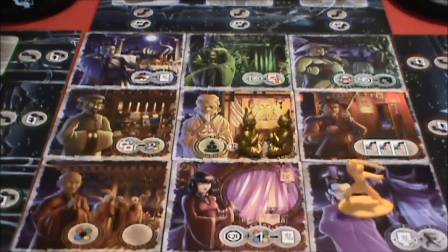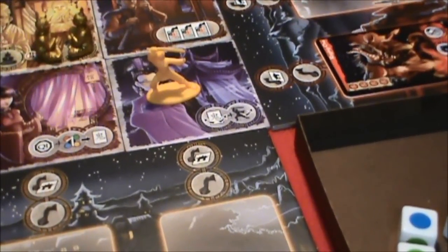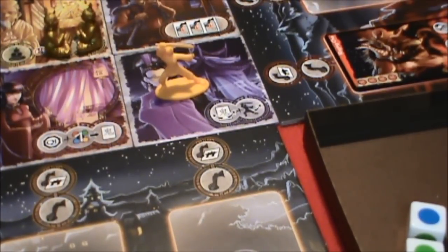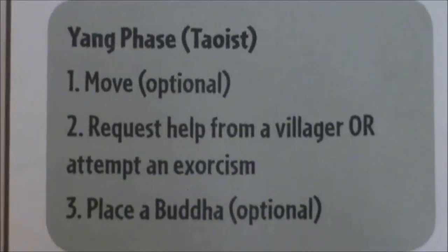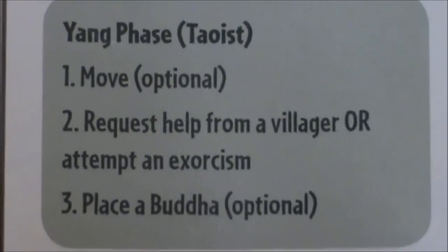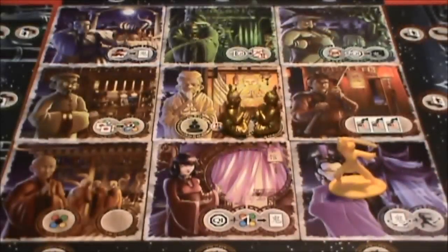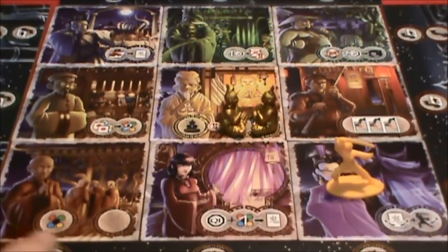Here you can see my priest at the Buddhist temple. When you move your priest, you can move them one tile in any direction — diagonal movement is just fine. I have two red Tao tokens now, so maybe I want to take a move this way and go to this tile. What that will do is allow me to battle a ghost that may be here or one that's over there. Since I've made my move, let's see what's next. After you make a move, in step two, you can request help from a villager or attempt an exorcism. Each of these village tiles has a villager on it, and they can help you if you request aid from them. You can do that as your main action after you move.